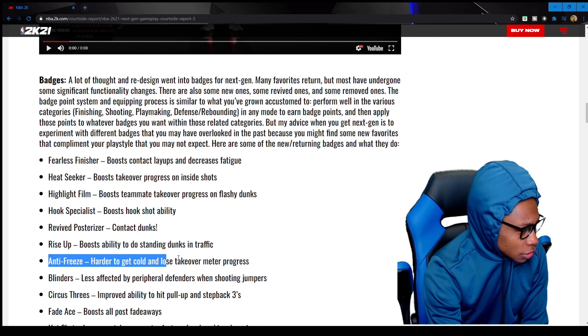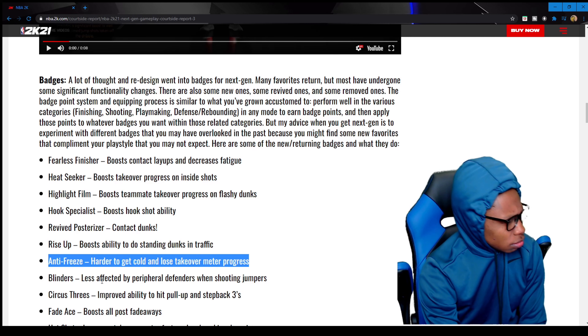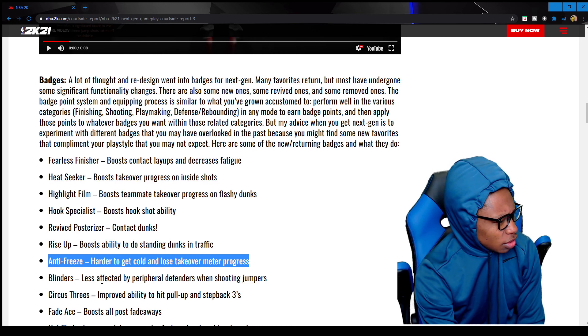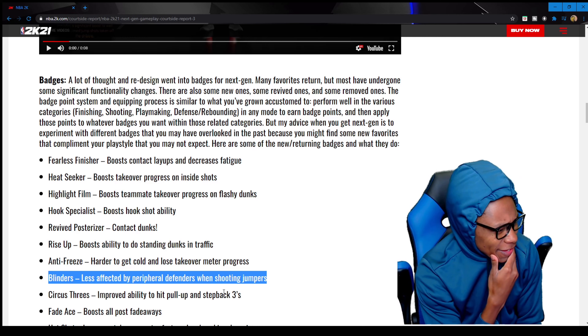Anti-Freeze — harder to get cold and lose takeover meter. Wait, what? Harder to get cold and lose takeover meter progress. Blinders — less affected by peripheral defenders when shooting jumpers. I'm using that, I'm mad to get that one.